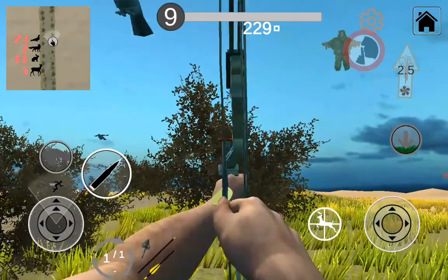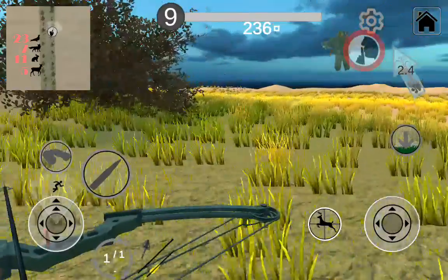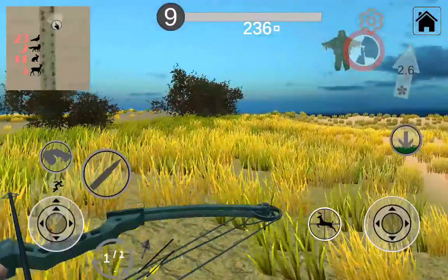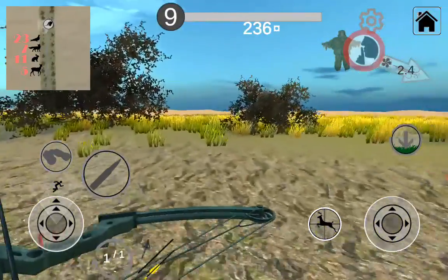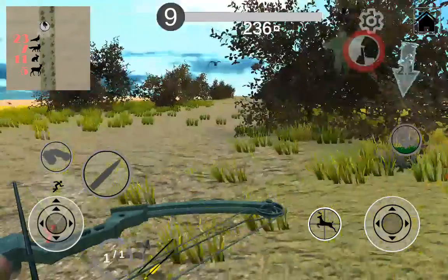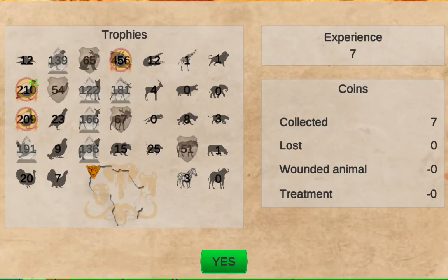I don't know why that arrow just went straight through him and didn't harm him at all. I killed him — I killed that guy. Let's try to find a rabbit and shoot it, because it's a good way of earning money. Is that a coyote? Crap, I keep missing him. There is a coyote on the run — I was right. For some reason everything's running.